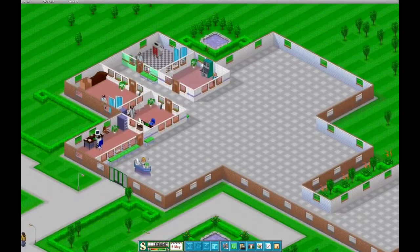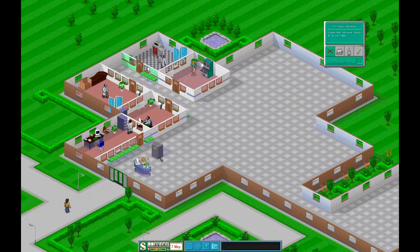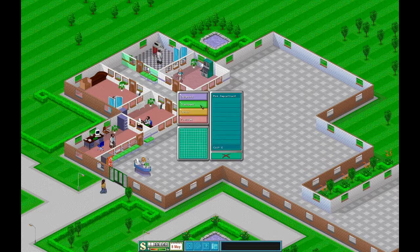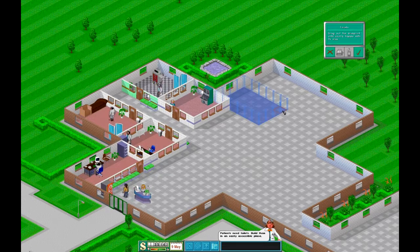We need to get more rooms built since we've got patients starting to arrive. Before I do that I want to stick a drinks machine in because they will moan and whine otherwise. Facilities - I really need toilets in there because some people are going to be coming in with the squits and we really don't want those people lingering around too long.